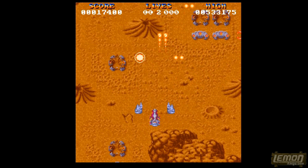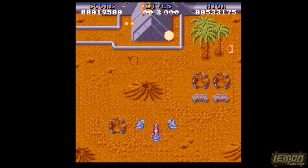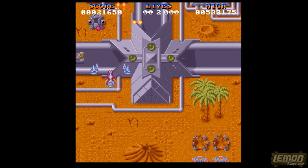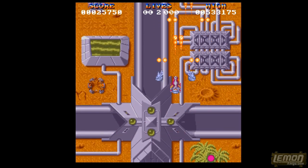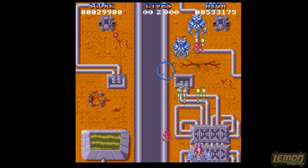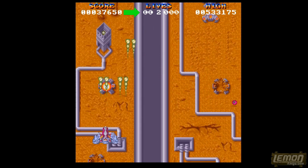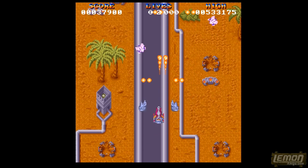Periodically we will also find energy cubes, and by blowing those up that will upgrade our ship to the number it says on that energy cube — in this case it's level 2. By pressing enter, or by waggling the joystick left and right, or maneuvering it in a circular motion without holding down the fire button, that will trigger an extra power-up, and that turns the level 2 firepower into the superweapon.